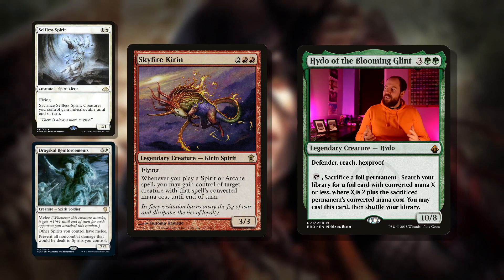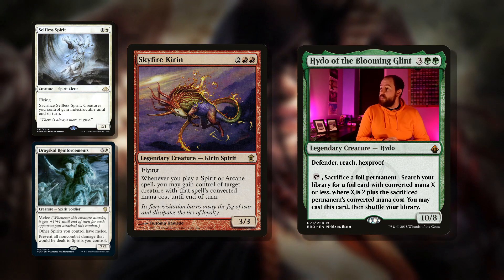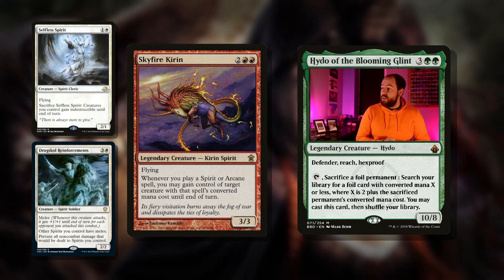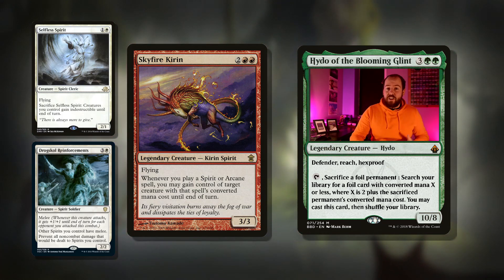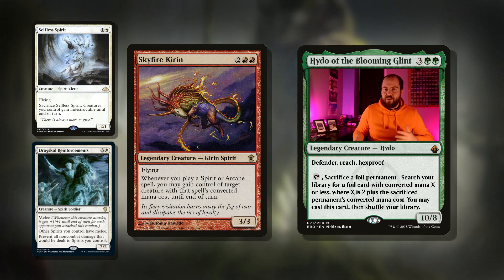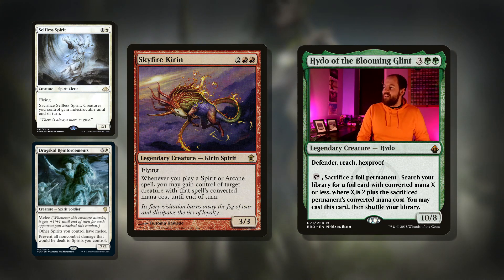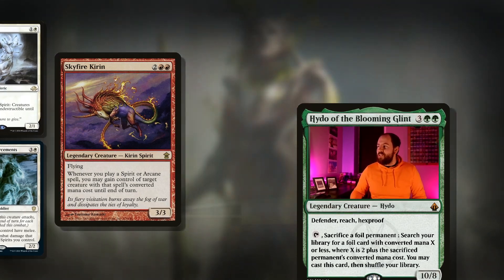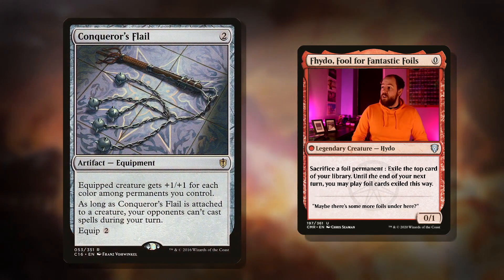Then we've got Skyfire Kirin, a card I don't really see all that much but it's quite cool: four mana for a three-three flyer. Whenever you play a spirit or arcane spell, you may gain control of target creature with that spell's converted mana cost until end of turn. This is quite good — we can flash in our commander, steal a four-cost creature whenever we want, get that Solemn Simulacrum in response to a board wipe, and we can make whatever we steal indestructible as well. Really cool card that you just don't see often.